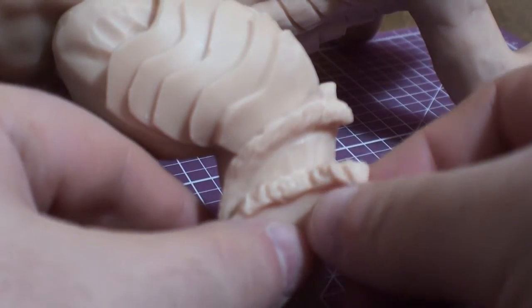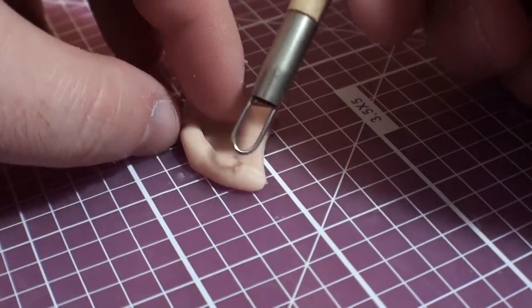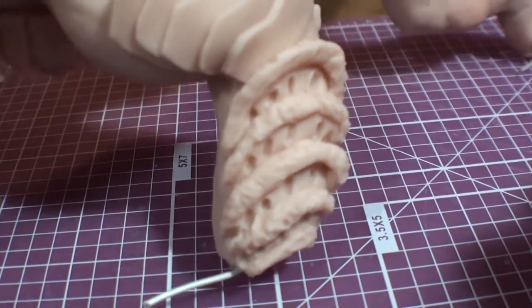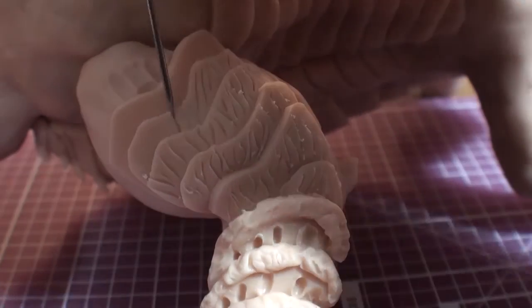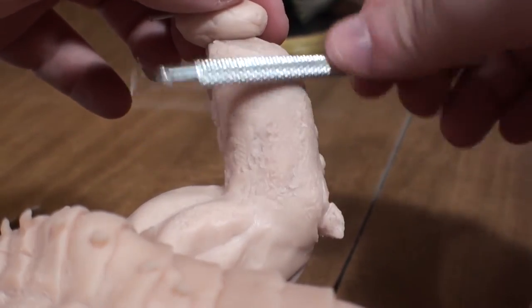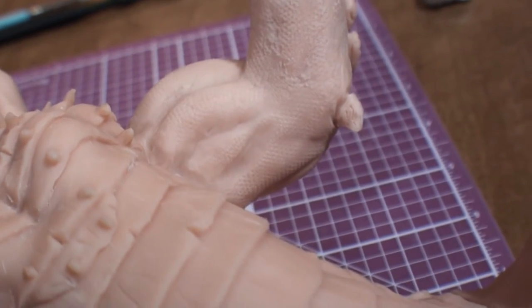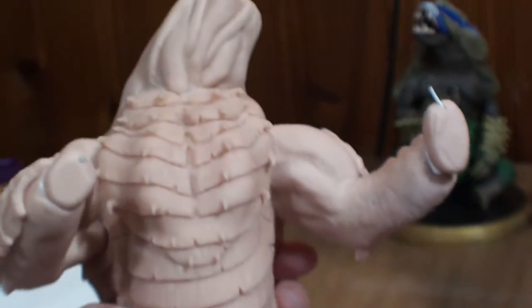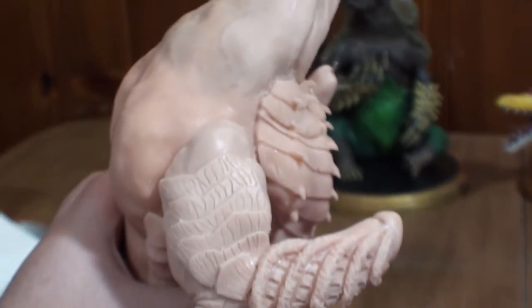Then I add Magnamalo's trademark bony vents, for lack of a better word. It's pretty much done the same way as before, and after poking a bunch of holes, this is the end result. Now I apply the wood grain texture to all the plates, and then I roll on some tiny scale textures with the side of a tool, making sure I hit as many exposed skin areas as I can. While I'm at it, I do the same thing with the neck. Then I repeat all the previous steps for the other front leg, and I'm pretty happy with that so far.